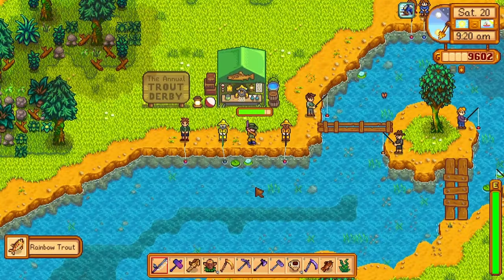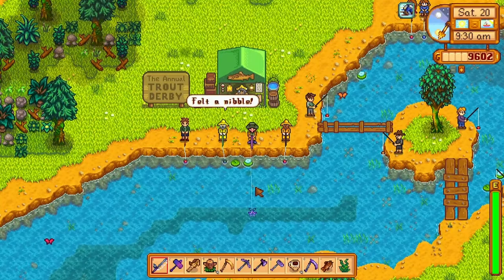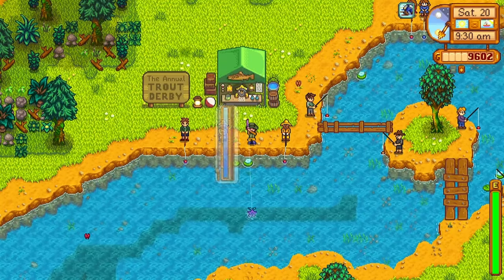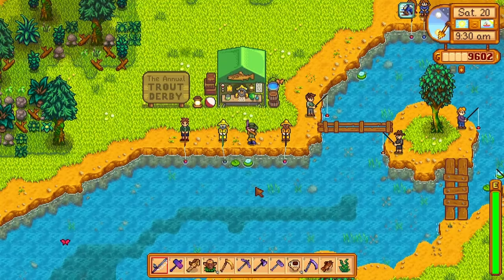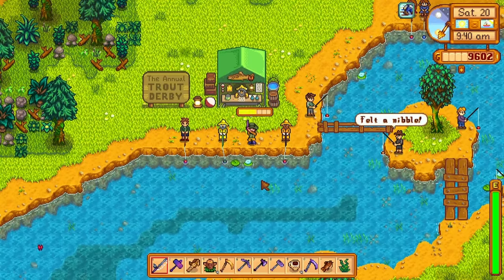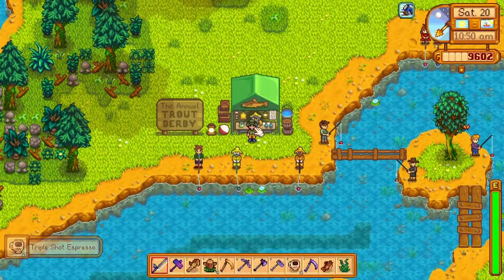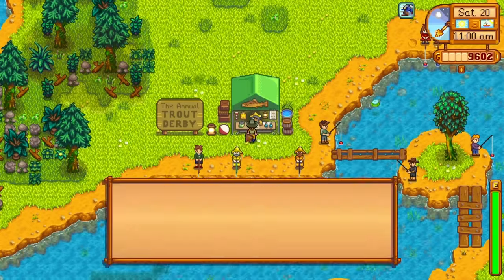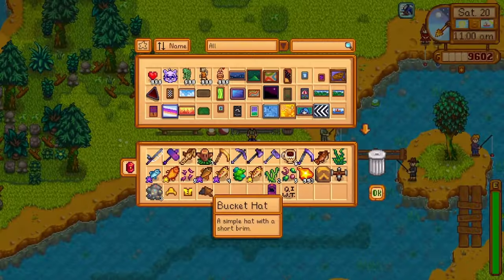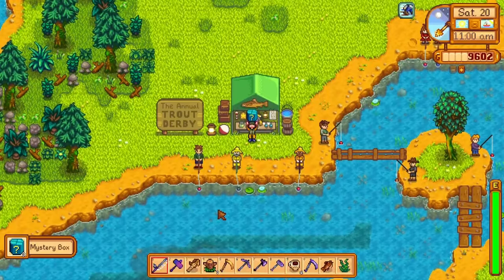Next up is the Trout Derby. The Trout Derby is an event in summer where you and a bunch of other NPCs fish for rainbow trout. Over the course of these two days, when you catch rainbow trout, they have a chance to drop a special golden tag. These golden tags can be exchanged for prizes at the Trout Derby counter. Some prizes include: triple shot espresso, quality sprinkler, warp totem farm, omni geode, a bucket hat, crab pots, mystery boxes, diamonds, and eventually a mounted trout — a super cool new piece of indoor furniture.